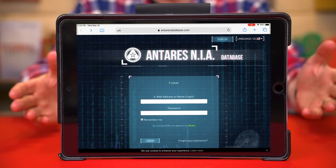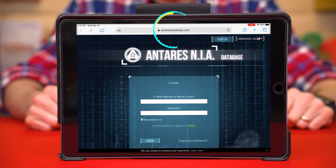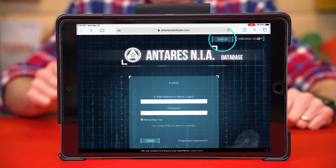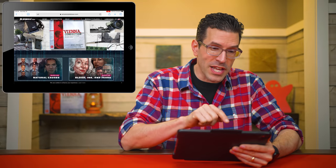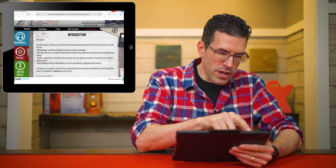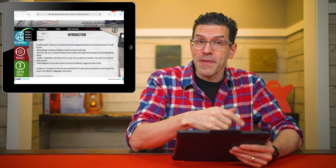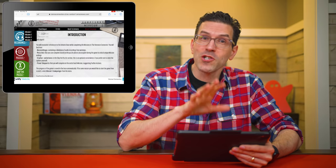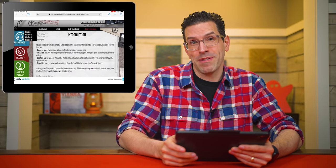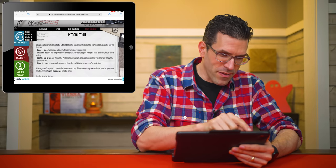This is a game that is assisted by a website. To begin, you'll need to go to antarysdatabase.com and create a free account. After logging in, you'll select Vienna Connection and the mission that you want to play. There are four of them, and they must be played in order as they tell an ongoing story, and the decisions you make in one mission will influence what happens in the next.